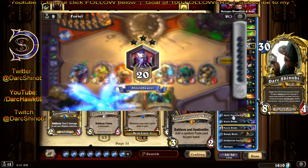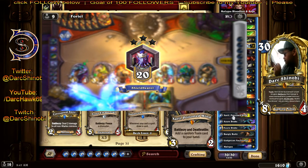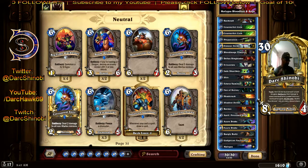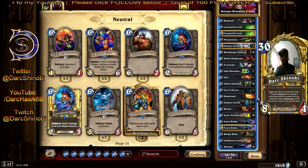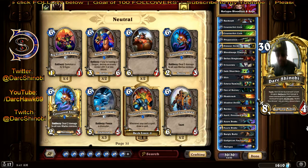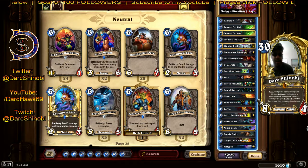You can see it says zero — I won on turn eight? I did 30 damage on turn eight after he Renoed. So really, I did 60 damage by turn eight. That's absolutely crazy.